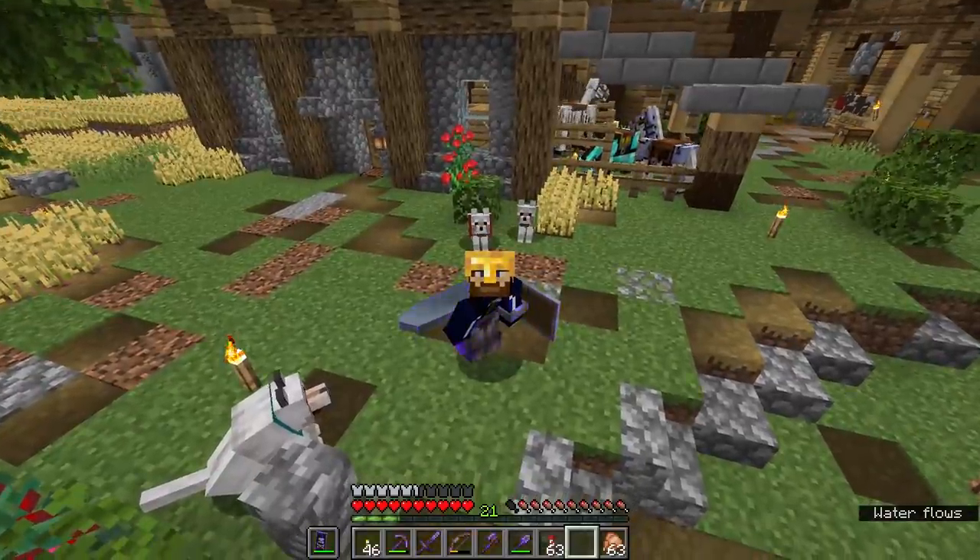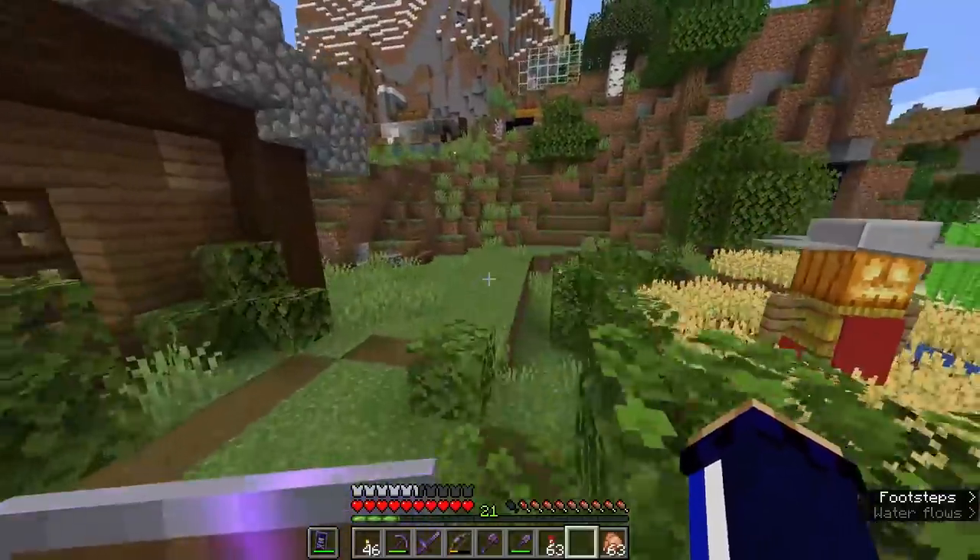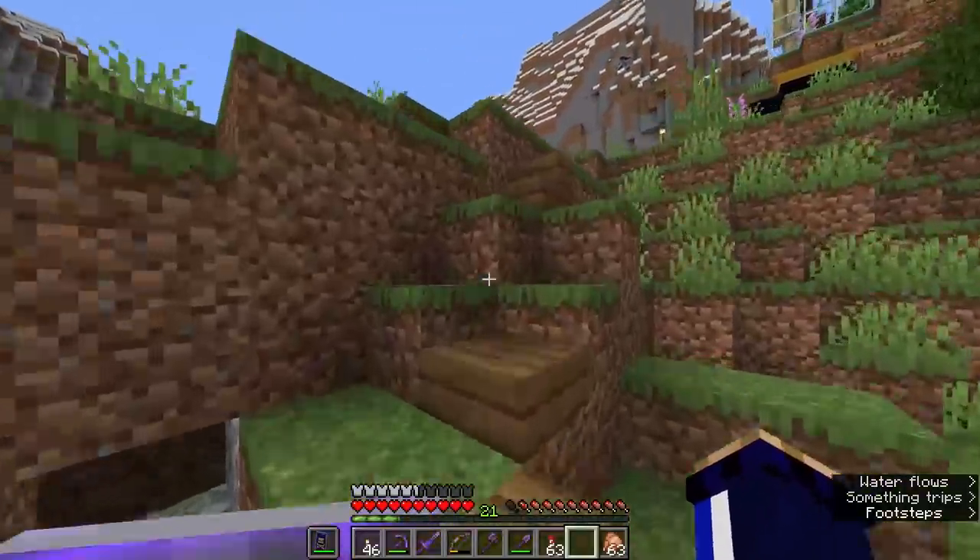For 12 enchantment levels, we are getting Protection, Unbreaking 3, and Mending on this helmet, meaning that any durability that is still damaged is going to be repaired next time I gain any experience, which is very good. I guess I have to downgrade my beautiful new netherite armor for something a little bit more golden. The gold hat is restored, and you need to wear a single piece of golden armor for piglins to like you, or at least to be neutral to you.